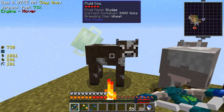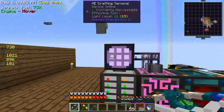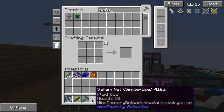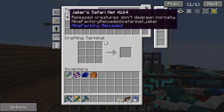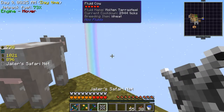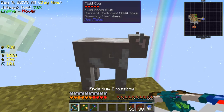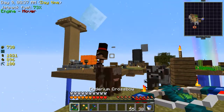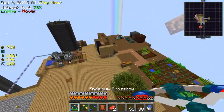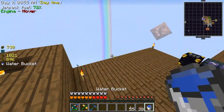Dude, are you kidding me - terra steel! I need a safari net right now because terra steel is like... yes, we have one. Wait, there's a fluid cow in it. I don't care if they don't despawn, I don't need him to despawn. Give it to me. I'm set for life now with that - I don't think I need that plate there, I can just milk this cow and I'll get loads.